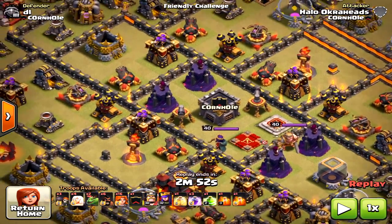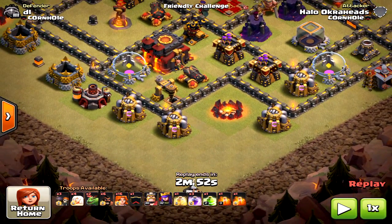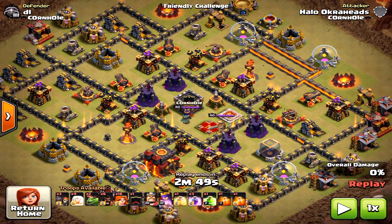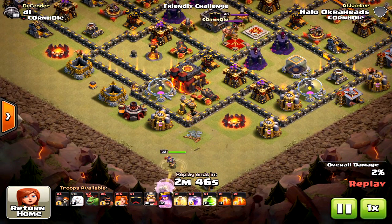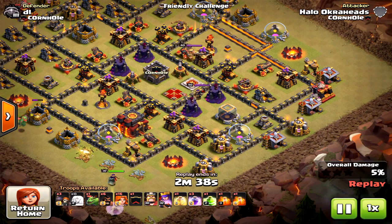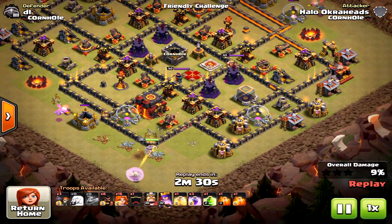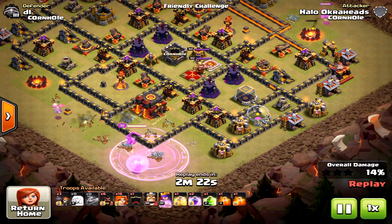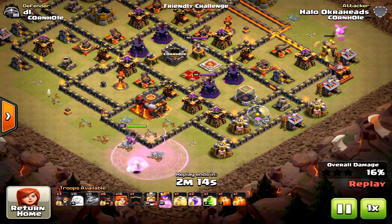This is a full all-attack defensive base, so it takes skill. The key motto: let the Queen walk. I failed previous attacks because I didn't let her walk long enough. Coming from the south worked. I used the Baby Dragon to keep her from shifting north — she would have shifted north without it. I dropped a Rage but saved her ability on purpose, planning to use it when she encounters the Inferno Towers mid-battle.